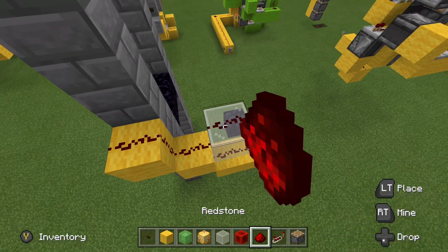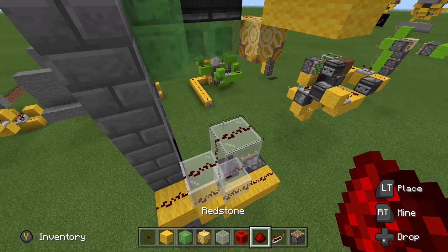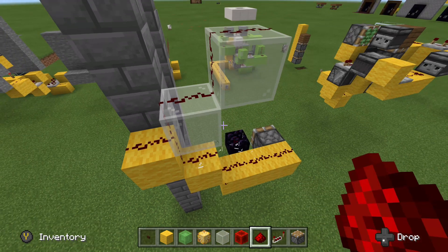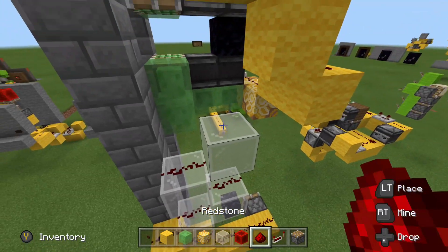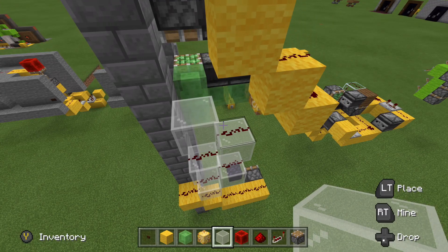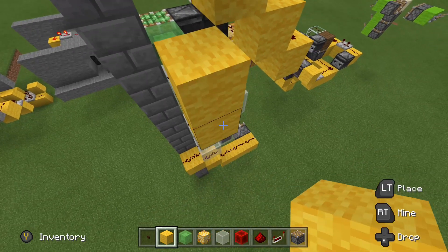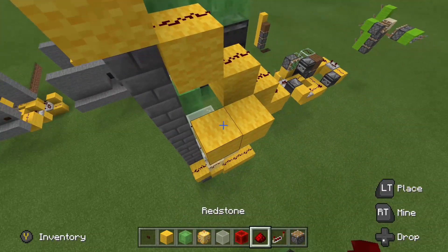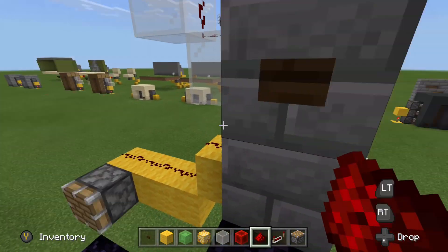So there we go. We're going to next deal with the call function to get it from the top down to the bottom. To do that, we're going to place in a glass tower — or half slab tower — just like this, to run the wire straight up to the top. Then we will take our regular solid circuit blocks and place two of them right there, with redstone on the top of each. That's everything connected up for the bottom to the top.